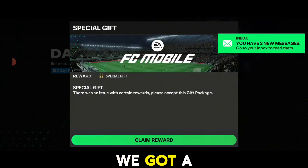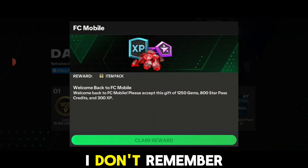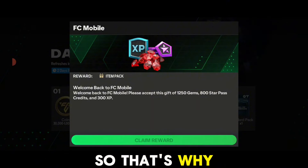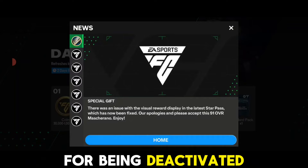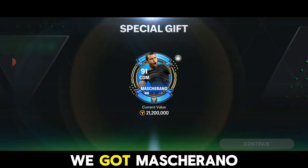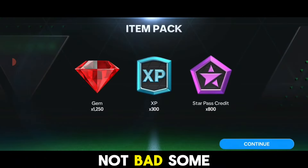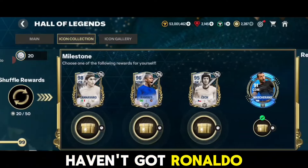First of all, we got a free gift package as compensation for a glitch. I don't remember any star parts glitch, but that was a glitch in the event, so that's why we also got some gems and XP for being deactivated for two days. We got Mascherano, 91 rated — not bad — some gems and star pass credit.